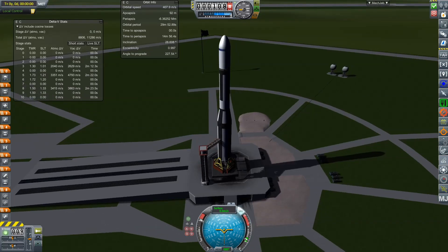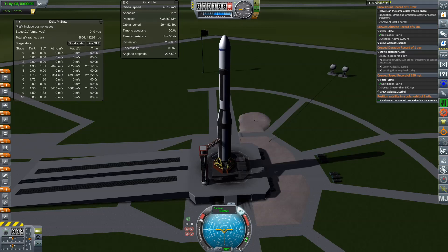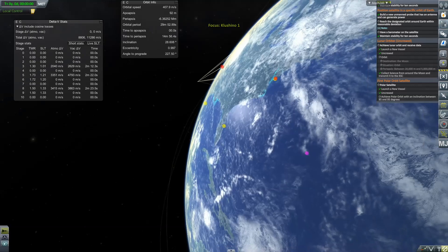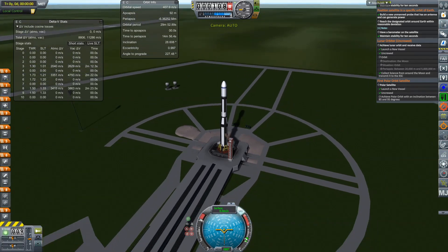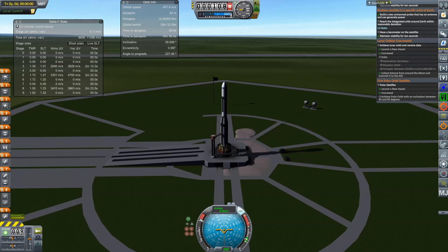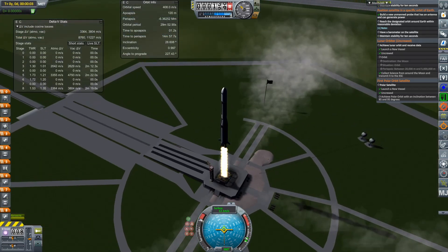We're still pretty early in development, so hopefully we can get some serious efficiency out of this one. I want to use this rocket for all sorts of low Earth orbit missions — communication satellites, geostationary orbit, things like that. SAS is on, let's get rid of the launch clamps. We're going on a polar orbit heading south. Three, two, one — engines on and throttle up, let's go!